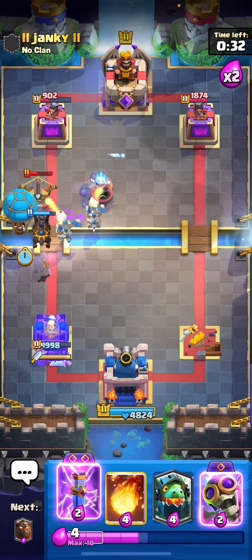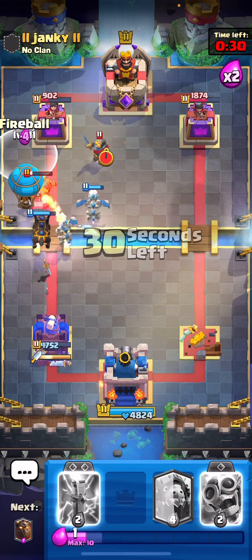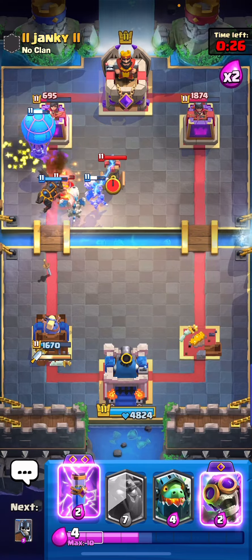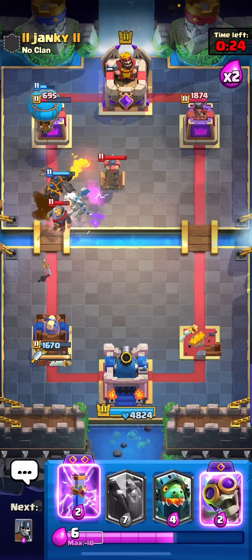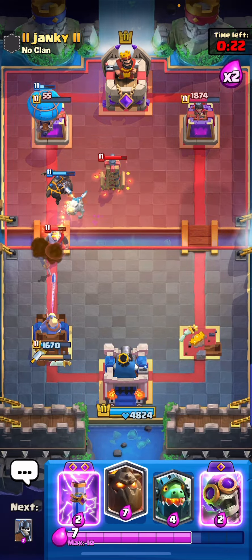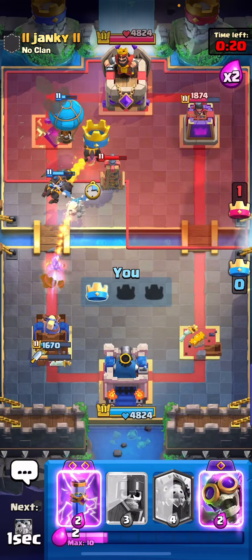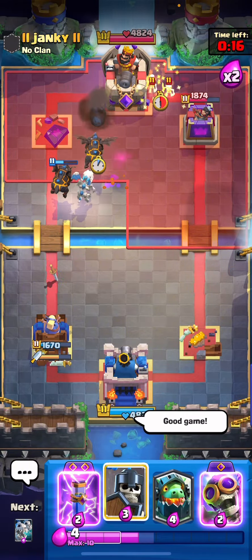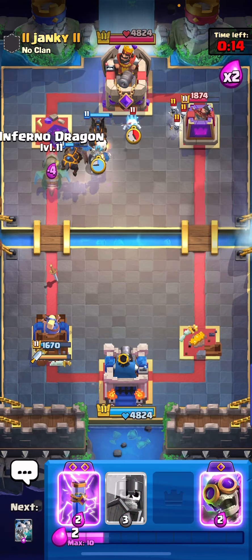We can just zap. Oh, that was a really bad Balloon. Pick the Fireball and the Archers - nice. He missed the Tesla. So luckily he's playing pretty bad as well. We can just go Lava again. I think this is a good game - just going to call it right now. There's not much he can do.